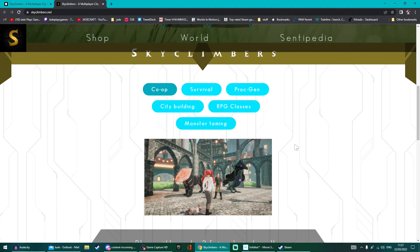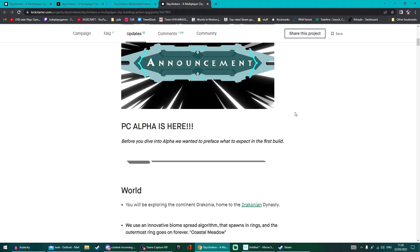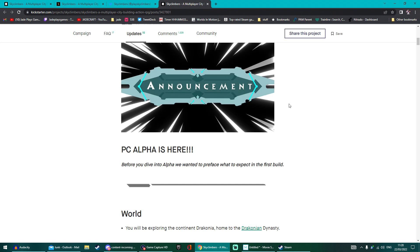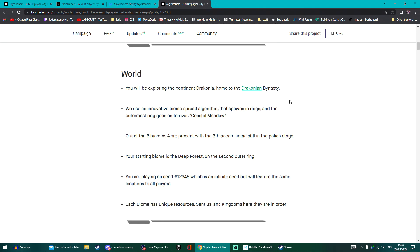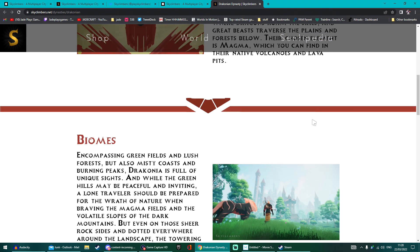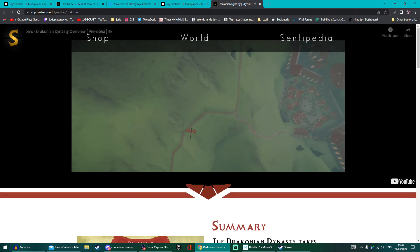They've got a whole bunch of content listed in a FAQ. The game is on Steam but you do need to access it via Humble Bundle. The alpha goes live at 10am EST, which is around 2pm in the UK due to daylight savings. If you have any issues activating your key, send a DM via the email found on the Kickstarter. The developers, Paratrope, have been doing giveaways, so you might get a chance if you follow them on social media or other content creators.